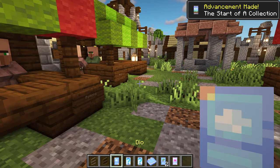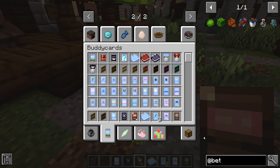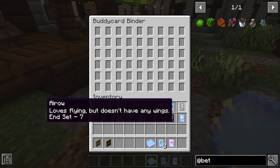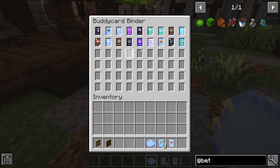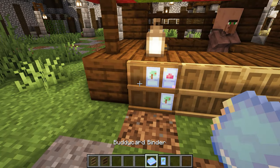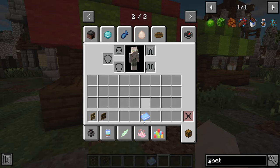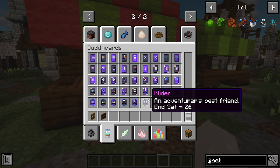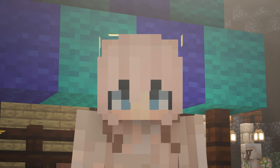This final one is called Buddy Cards. It adds little packs of cards you can get from chests — when you open one you get a random selection of different cards to collect. You can place them in a binder, kind of like Pokémon cards. You can have them on display too which is really cool. There are so many different ones to collect and you can also get medals for completing a set — there are three different sets.